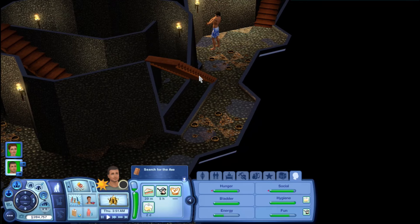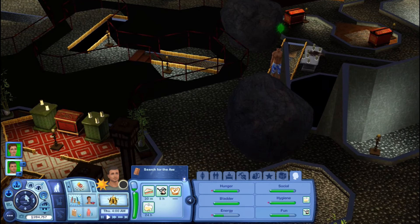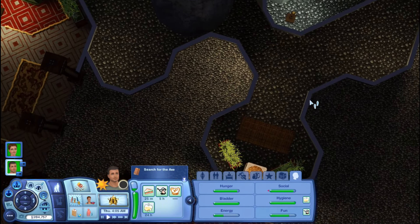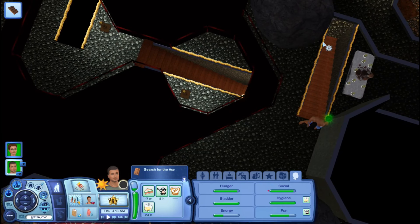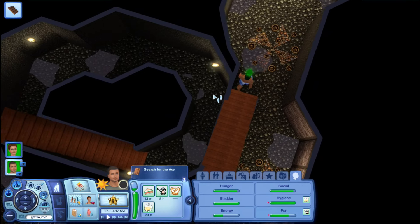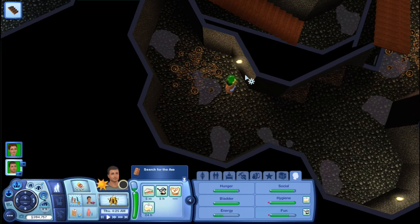He could take these stairs up — he came down those stairs but he could take those stairs up. We're here; he can't get in through there. I can teleport him through these spots, but I want him to use the stairs. He needs to take these stairs down and then take these stairs up, and I'm not gonna even let him inspect anything — I don't know if there's a trap around here.